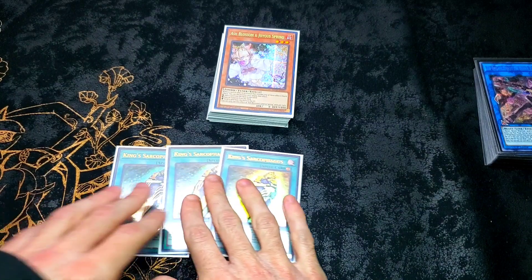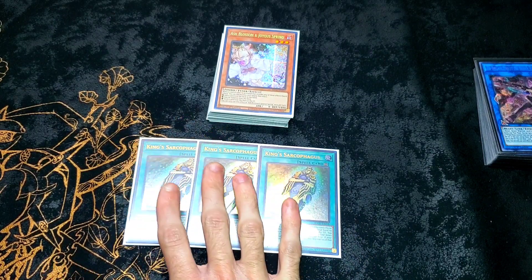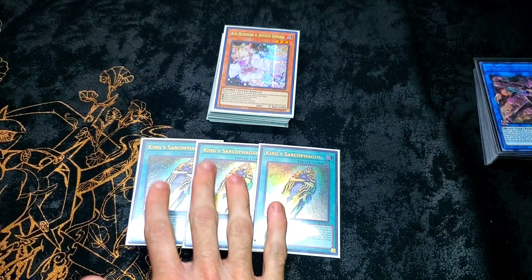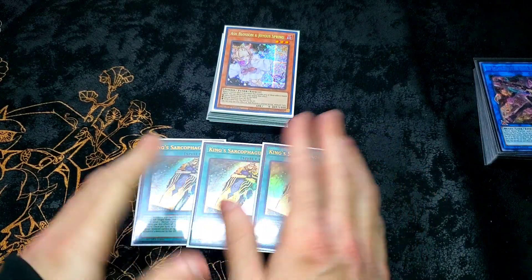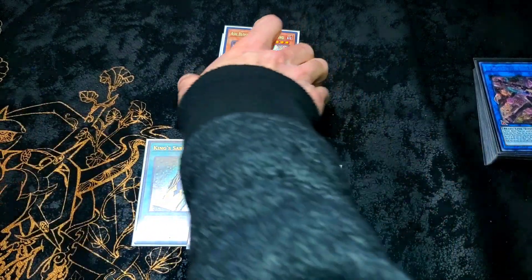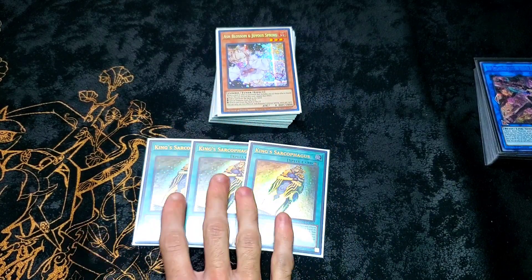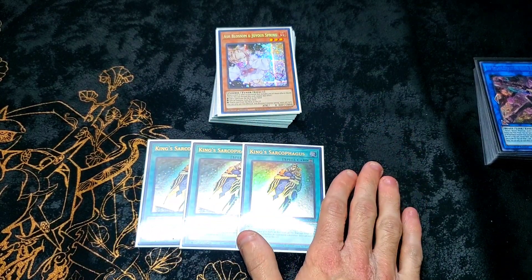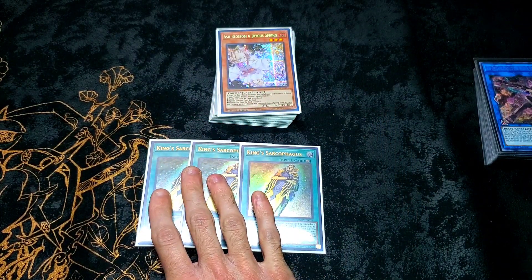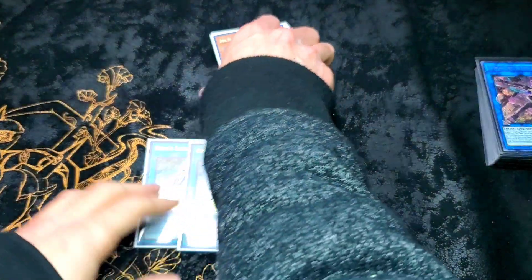Moving on to spells — three King Sarcophagus. People do run two in some Horus variants, but especially going into Game 1, running three is a necessity, because you cannot get your Horus monsters out without this name on your field. Until we get the field spell to help with this, you should have three. This card alone, with as many cards in your hand regardless of what they are, will get your engines running. If you don't see your Imceti, you need to see this to have access to your Horus engine — otherwise you're going to have dead Duwamatef and dead Happy in hand.